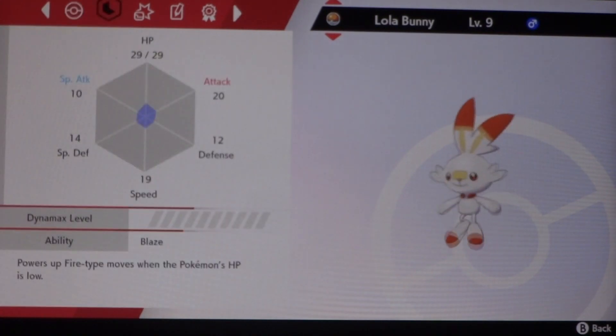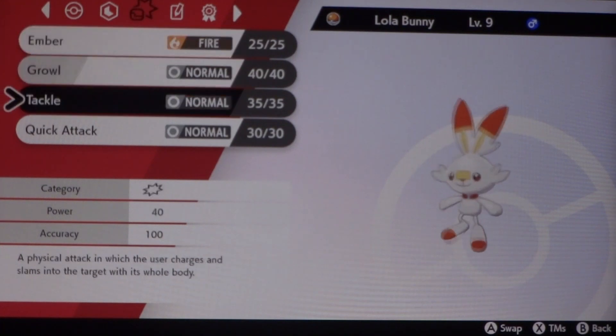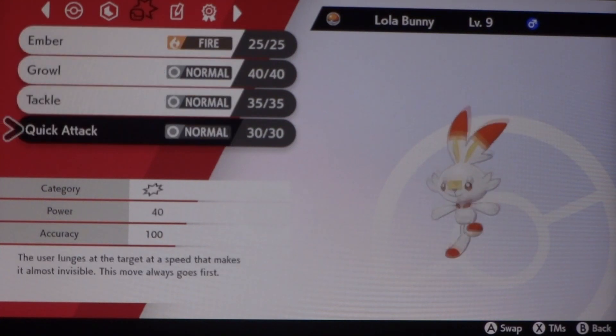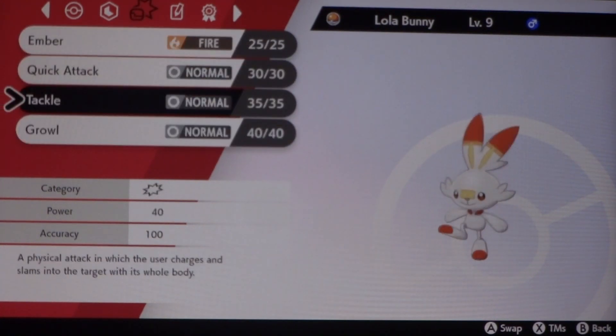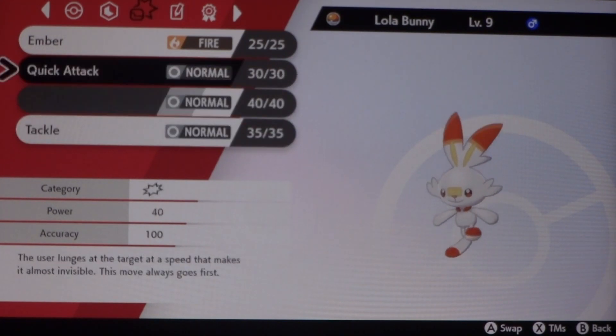Let's start with Scorbunny. Let's rearrange these moves a little bit. So let's put Ember first since it's our STAB move. Quick Attack second. Tackle's kind of useless because we can just use Quick Attack, so we'll put that at the end. And then Growl will be third.